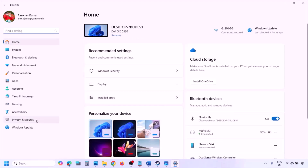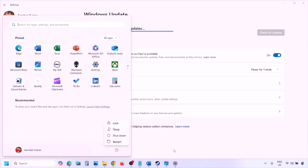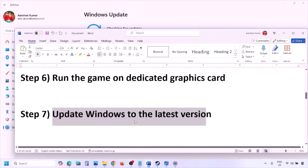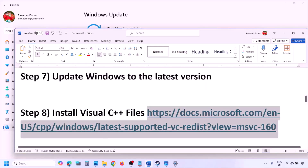The next step is to update Windows to the latest version — this is important. Go to Windows Settings, go to Windows Update, click Check for Updates. Once all updates are installed, restart your computer and launch the game.